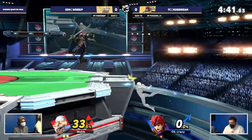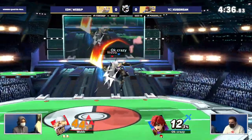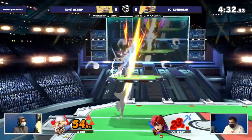Kusi down against his Sheik. Webb trying to jump his way back on — does have the ledge trap unlocked though. Finally finds a way out of there. Kusi not quite phased from that unfortunate SD.